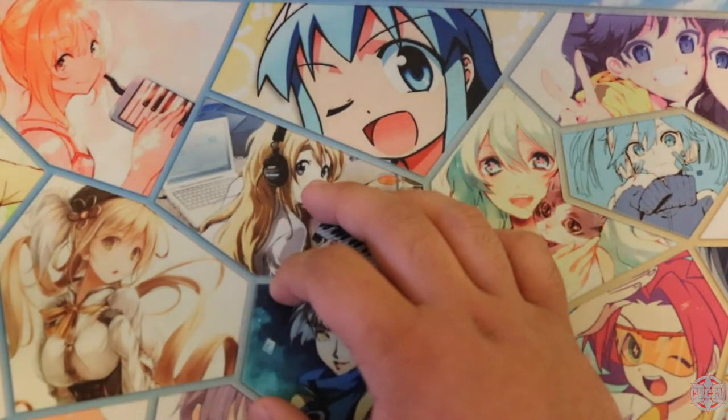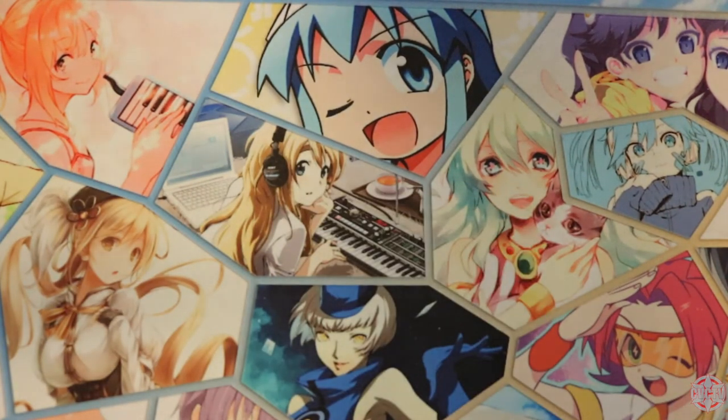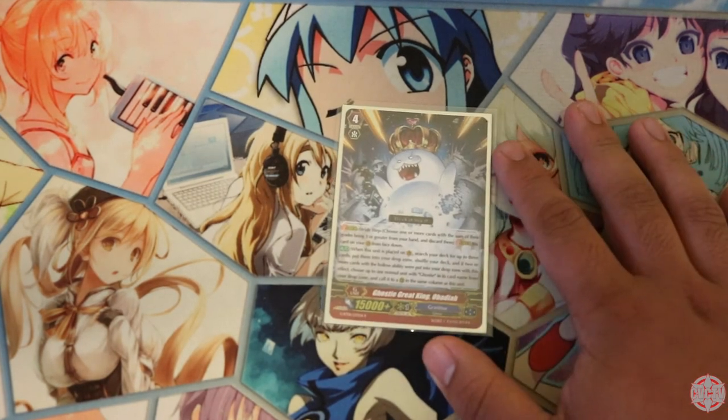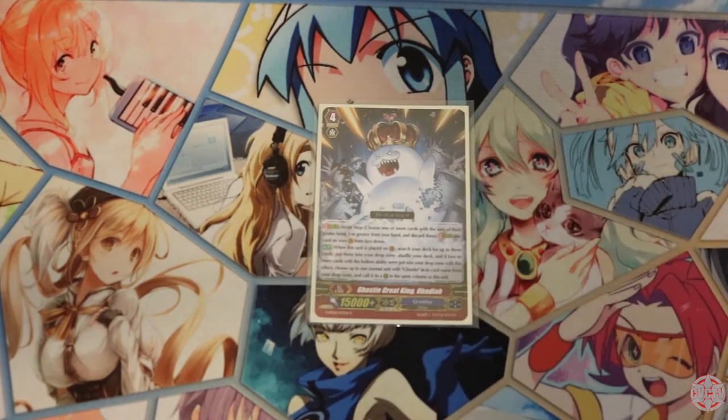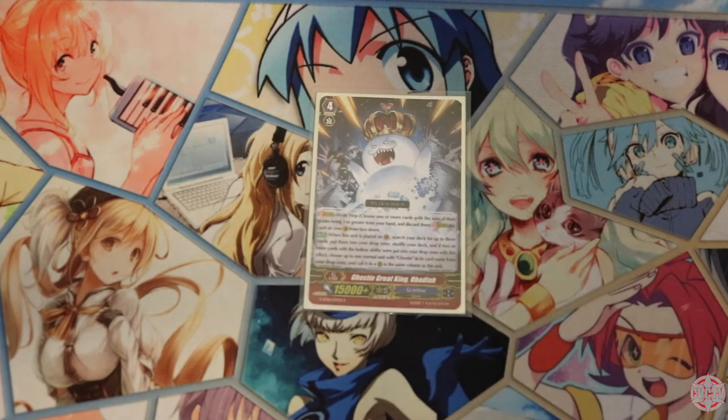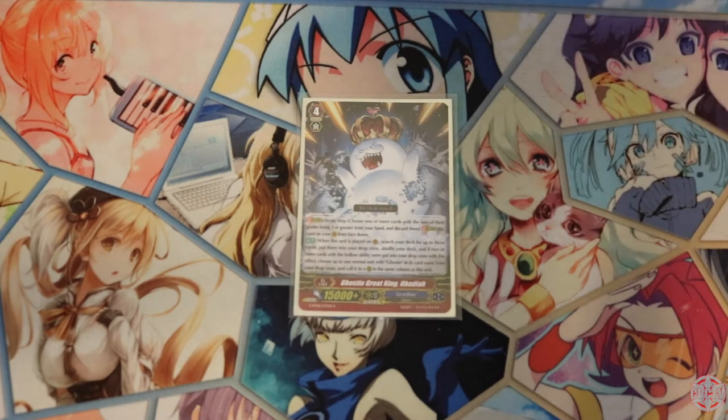Moving on to the strides. We have Ghosty Kyurik, King Obadiah — of course, you gotta have him in the deck because he's a free stride, and he helps you mill — basically mill up to 3 cards from your deck. If 2 of the cards you milled have hollow, Spirit Call a normal Ghosty — so very good. Right now your only targets are Bale and Tommy, but mostly they're gonna be in there — who cares. Next we play 2 copies of Gauche. People would argue to play 2 pairs — I only play 1 pair.